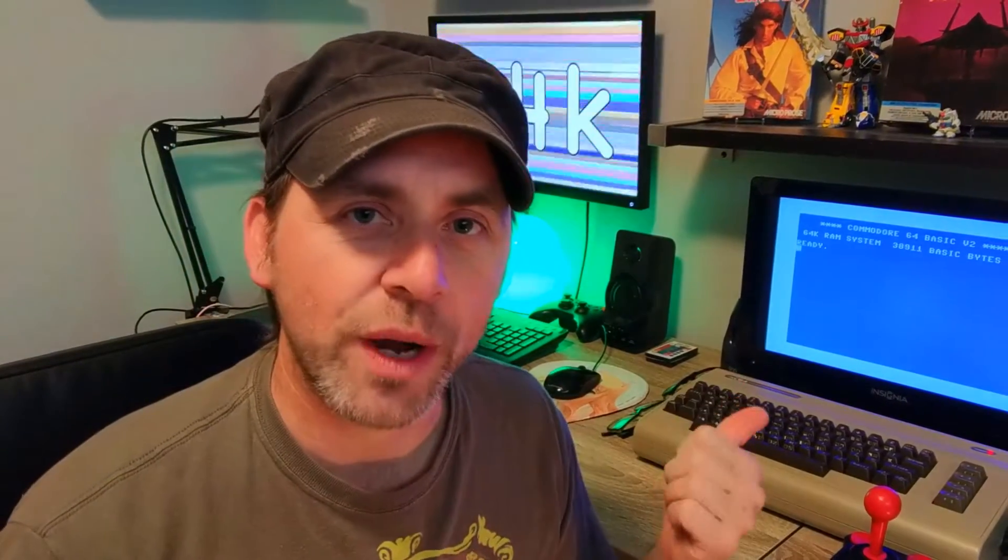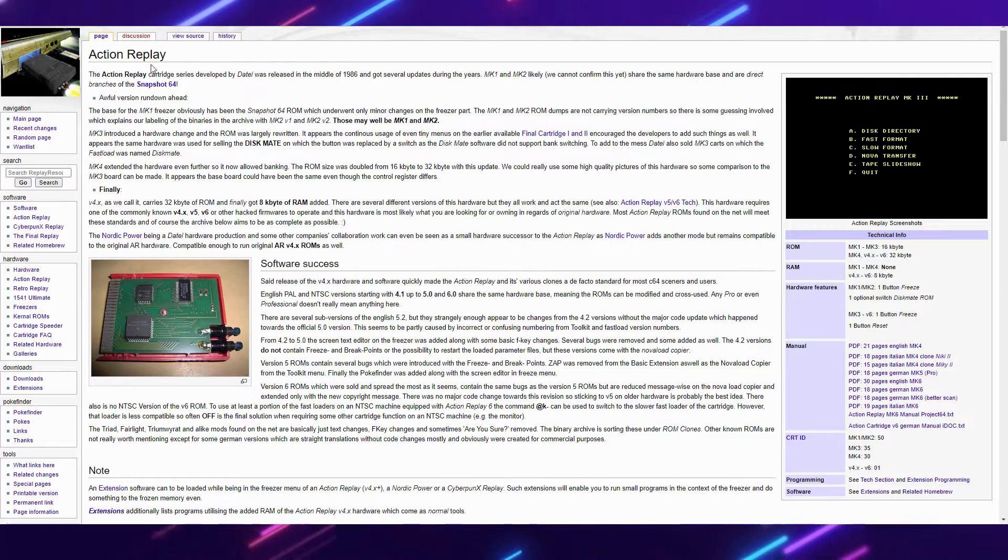So we have to go online and find a program which is going to replicate that virtually on the Maxi. Here's an Action Replay resource site — don't worry about remembering any of this, I'll have everything in the video description. There were a lot of different freeze cartridges made by different companies. The one I personally used was called an Action Replay, and that's the one we're going to download because it's pretty simple.